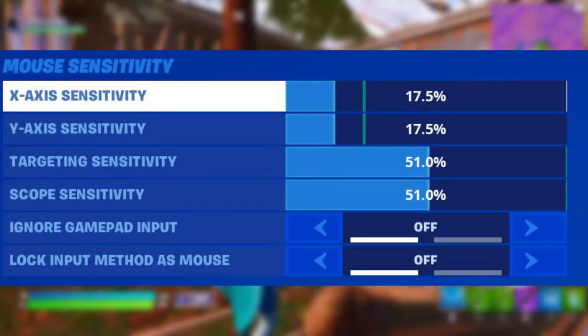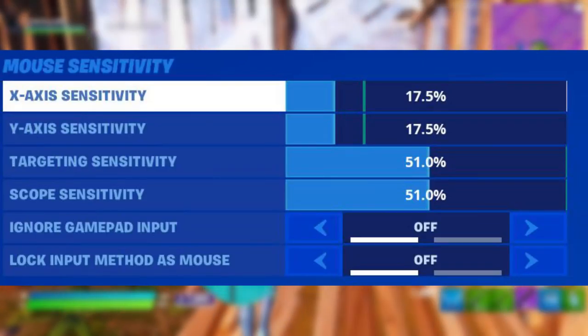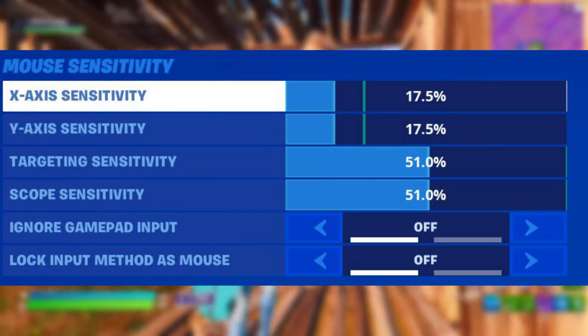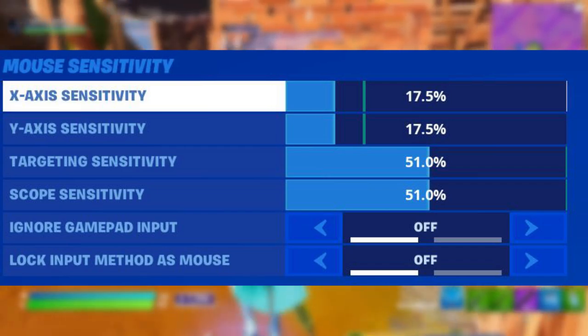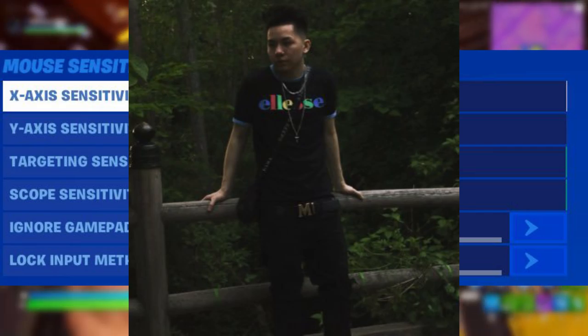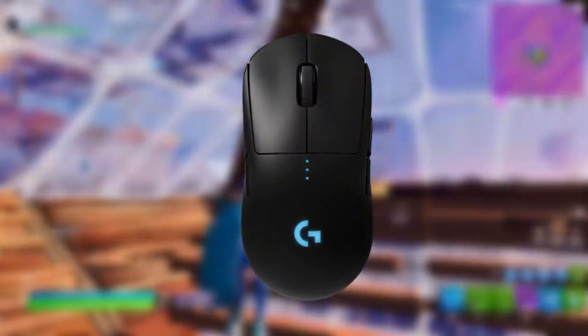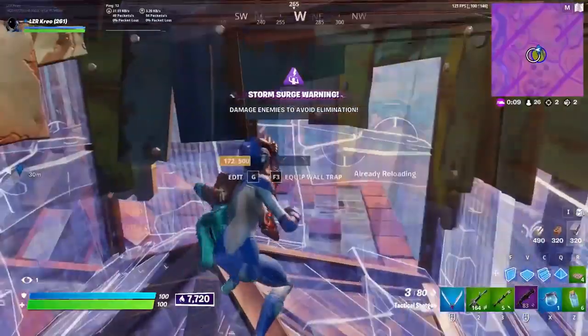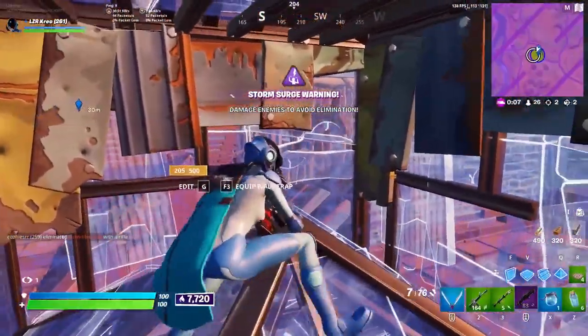For my mouse sensitivity, my X and Y axis sensitivity are both at 17.5, my targeting sensitivity is 51, and so is my scope sensitivity — I basically have them all matching. This targeting sensitivity comes from pro player Luminosity Frosty, who probably has the best aim on keyboard and mouse. I use a Logitech G Pro Wireless mouse and 400 DPI, so my sensitivity levels out to a medium sense — it's perfect for my mouse weight.